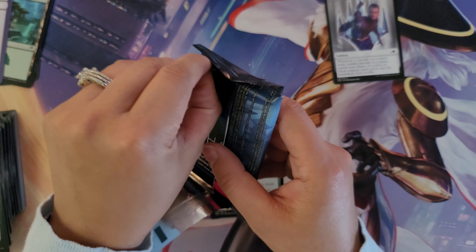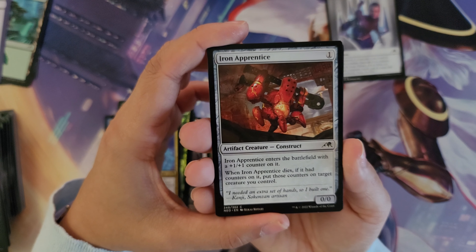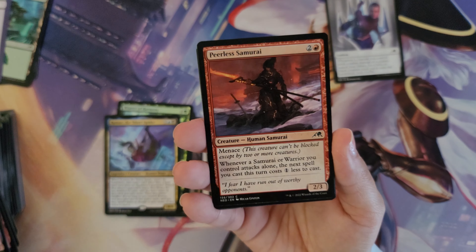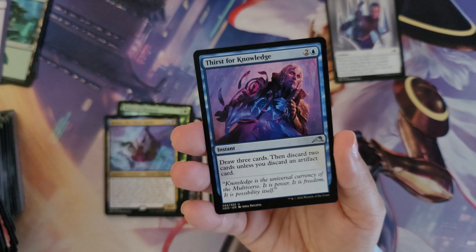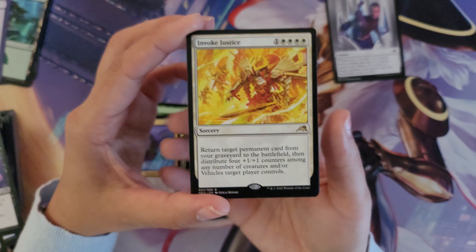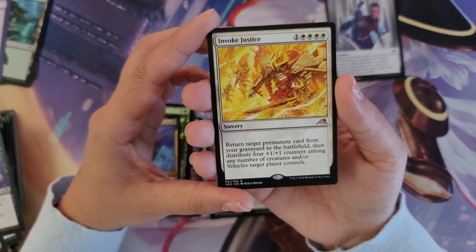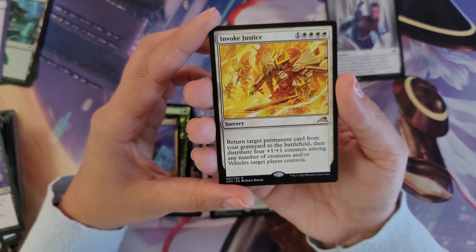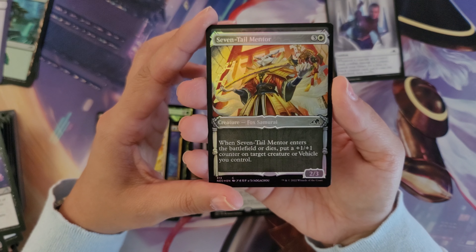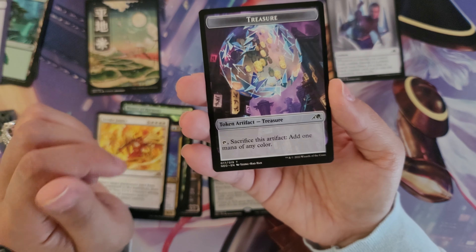This is our last pack — the final six pack in the Kamigawa Draft Booster Box. I'm so glad and so thankful you joined me for all of our pre-weekend openings. Iron Apprentice, Clawing Torment, Geothermal Kami, Futurist Sentinel, Wanderer's Intervention, Unstoppable Ogre, Peerless Samurai, Natsumi Blademaster, Era of Enlightenment, Thirst for Knowledge, Doshiki Silencer, Malicious Malfunction. Invoke Justice is the rare — the white one. While we didn't get Invoke Despair in black, we did get Invoke Justice in white. It is a sorcery for one and four white: return target permanent card from your graveyard to the battlefield, then distribute four +1/+1 counters among any number of creatures or vehicles target player controls. We also have the Seven Tail Mentor in a beautiful foil at three and a white, a Far Fox Samurai, and the Full Art Plane from Kamigawa. Last but not least, the treasure token.